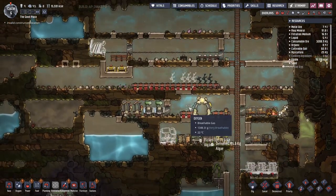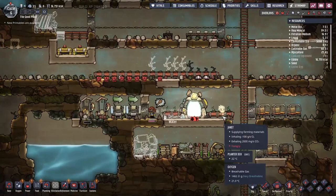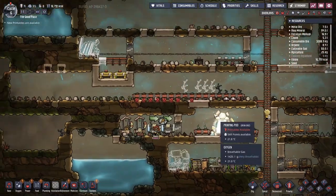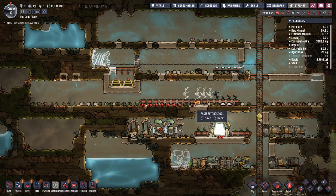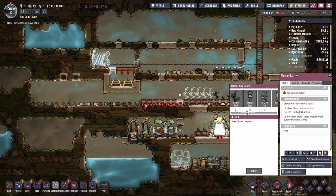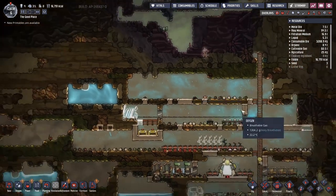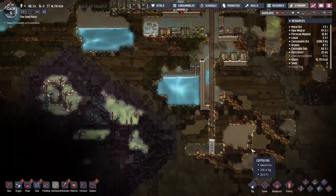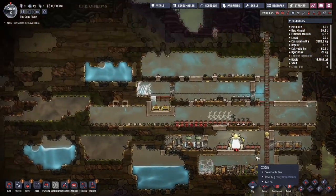Let's skip forward a bit until more construction is completed. We've got most of our bristle blossoms planted — five of them now up and running, which is nice. We have fewer mealwood seeds than we had bristle blossom seeds. I'd forgotten how annoying this map was — it's so irritating. We've dug out quite a substantial amount and there's just not a lot of seeds going on.